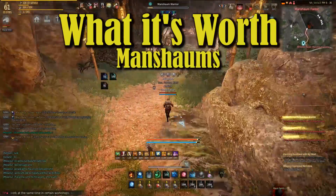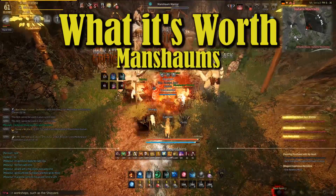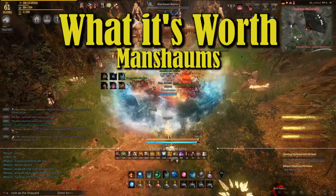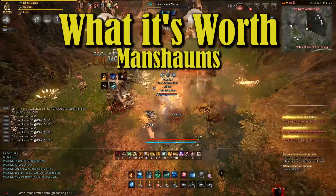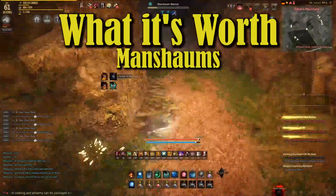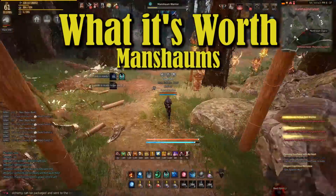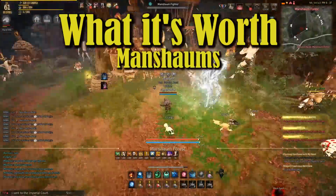Welcome to What It's Worth. Today we're going to be checking out the cute and cuddly and fierce Manchums. We're going to be spending 10 hours here, like always. It is important to note that one of these cute and cuddly mobs looks like Stitch from Lilo and Stitch. If you don't believe me, pause it and go take a look. Let's get into it.